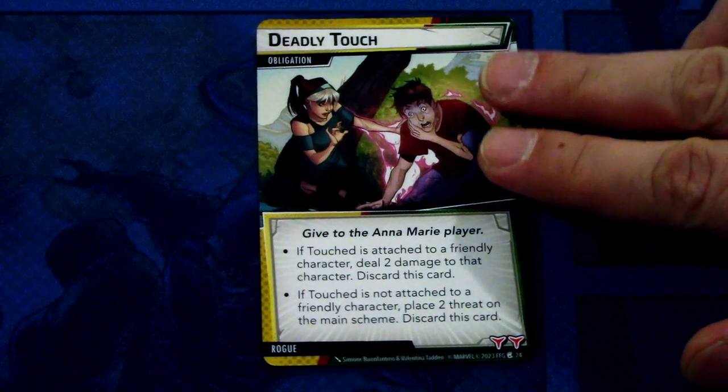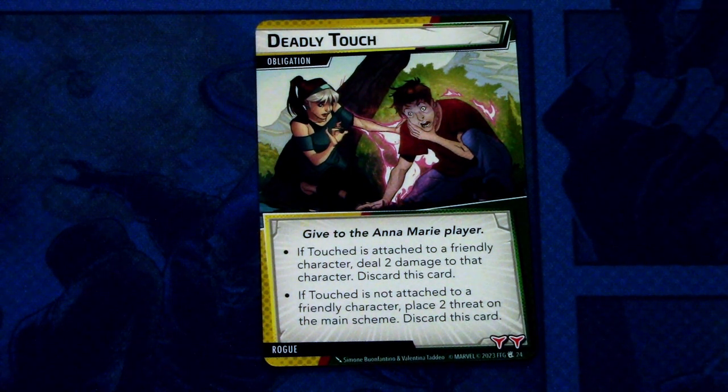Next let's look at the obligation and nemesis sets. First off we have Deadly Touch, which is the Rogue obligation. Given to the Anna Marie player. If Touch is attached to a friendly character, deal two damage to that character and discard this card. If Touch is not attached to a friendly character, place two threat on the main scheme and discard this card. This is one of those different obligations that won't leave play — it will stay in the encounter deck for the duration of the game. You cannot remove it from the game. That's a great thematic application for Rogue because her touch is deadly.